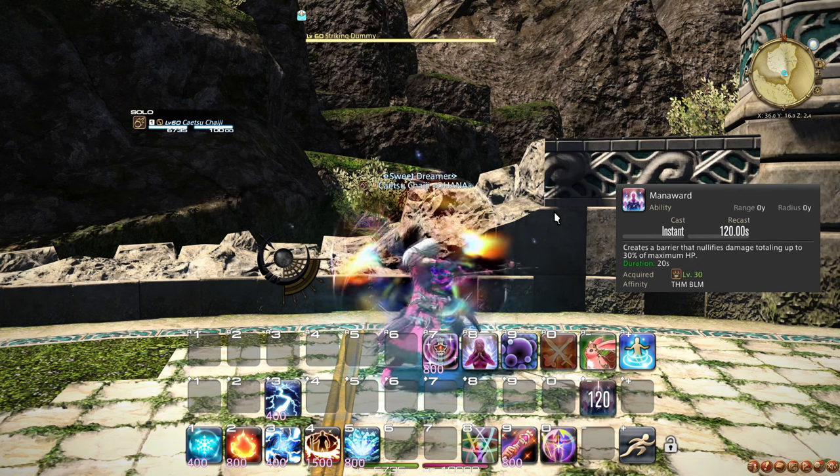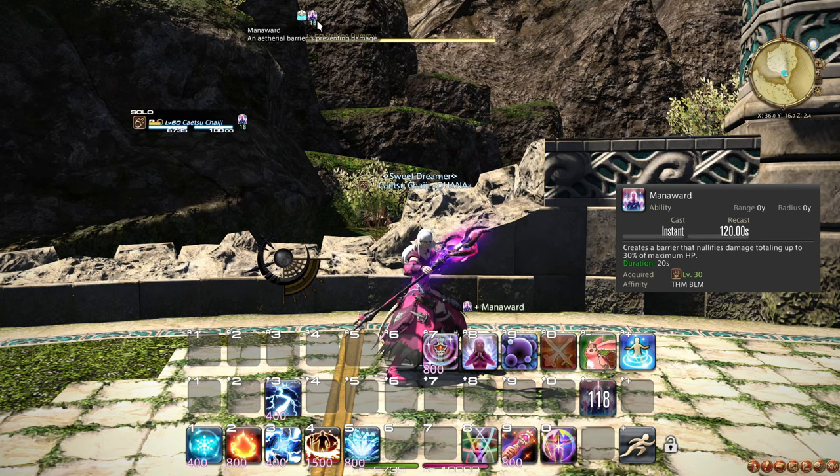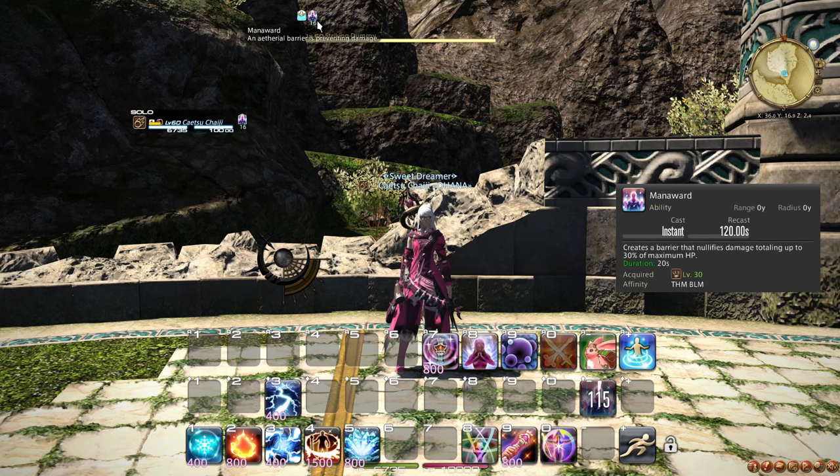At level 30, you learn the ability Mana Ward, which puts a shield on you that does not cost any MP. When you expect big damage to come your way, use this. It is not recommended to use it to eat avoidable damage, but if you do, make sure to use it early.